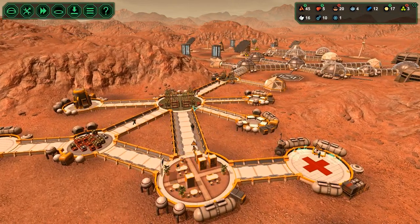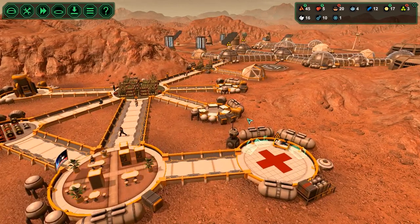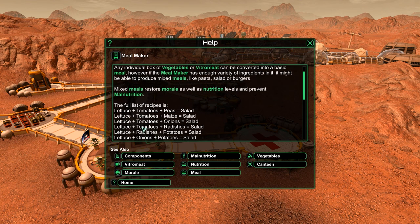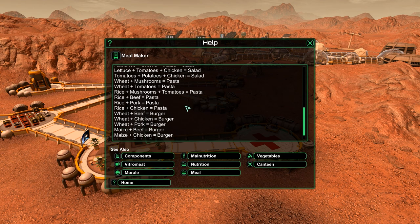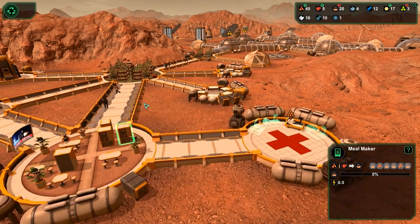I did look around a little bit between episodes. As you guys know, I am kind of pre-recording these. If I look at the meal maker and click on that, there's a full recipe list. If I have lettuce, tomatoes, and peas, it makes a salad - and it adds nutrition and morale if you make a salad. You can make all sorts of stuff, it's just automatic. They just grab stuff and throw it in the meal maker and do whatever.